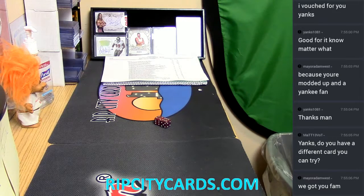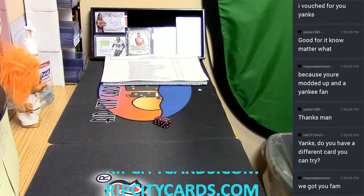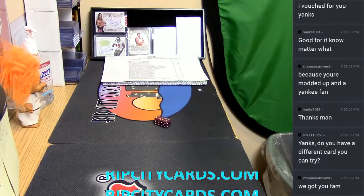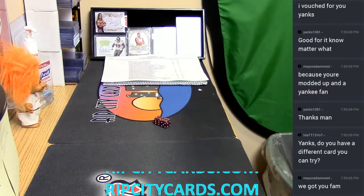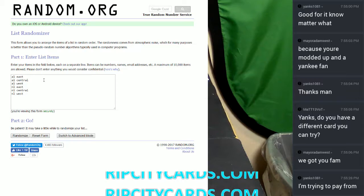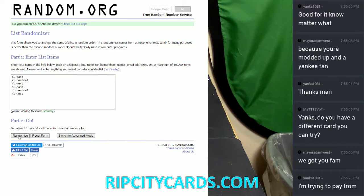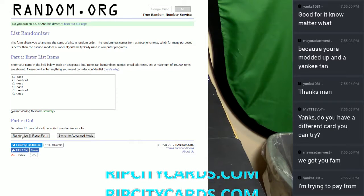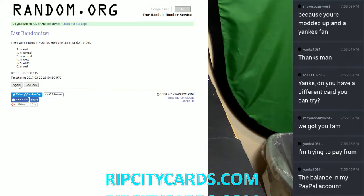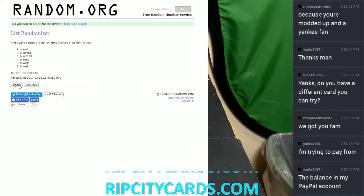Now let me go ahead and drop it here into my sheet, and now let us randomize the divisions as well. There it is, we're gonna go 10 times again. Yanks — like Mayor Adam just said, we got you, fam, all good man. We know you're good for it, and if not I'll just take it, because I know I'm gonna pull some good stuff for you. So let's continue with the random here.